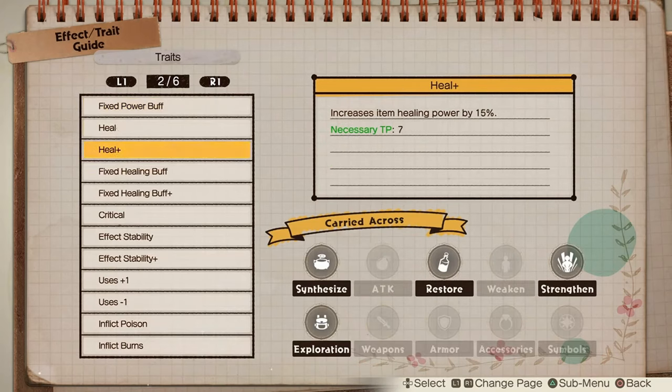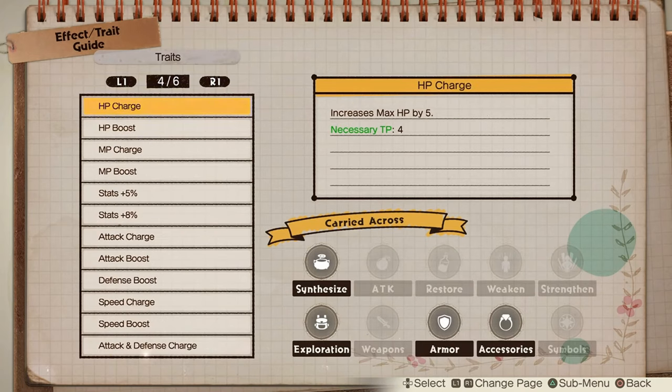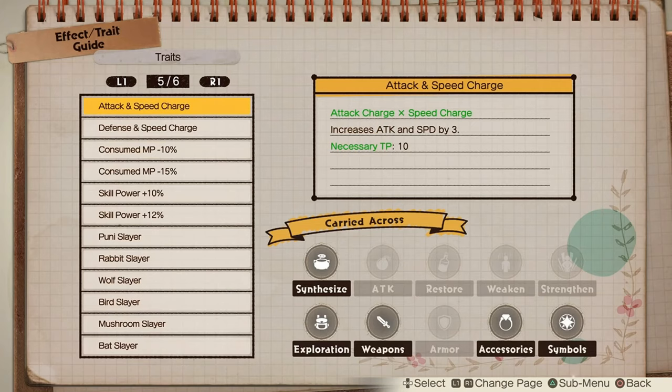Some traits — for example, heal plus — can only be carried on restoring items, exploration, or strengthen items, because an attack item cannot really do anything with heal plus. So we are going to make armor for this video, and if we scroll around the fourth page, you will start seeing a lot of traits that can be carried across armor. For example, HP charge, max HP increases by 5, HP boost by 10, MP boost, stats, defense boost — stuff like that. From this list you can choose which ones are your favorites and try to get them on your armor.